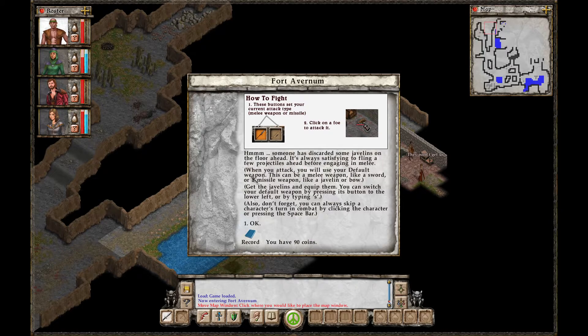When you attack, you will use your default weapon. This can be a melee weapon like a sword, or a missile weapon like a javelin or bow. Get the javelins and equip them. You can switch your default weapon by pressing its button to the lower left, or by typing S. Also, don't forget, you can always skip a character's turn in combat by clicking the character or pressing the space bar.